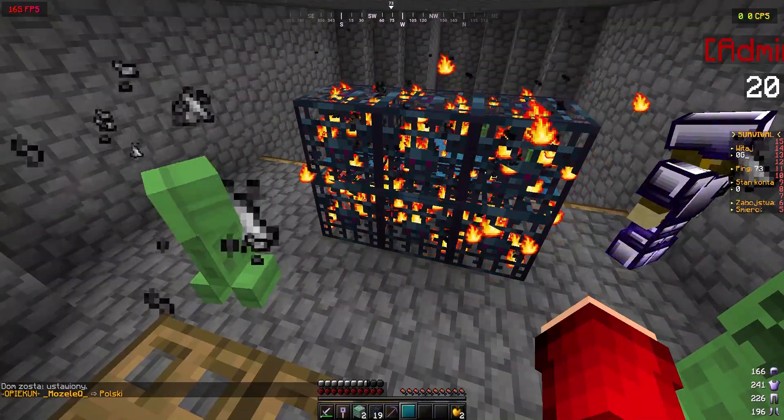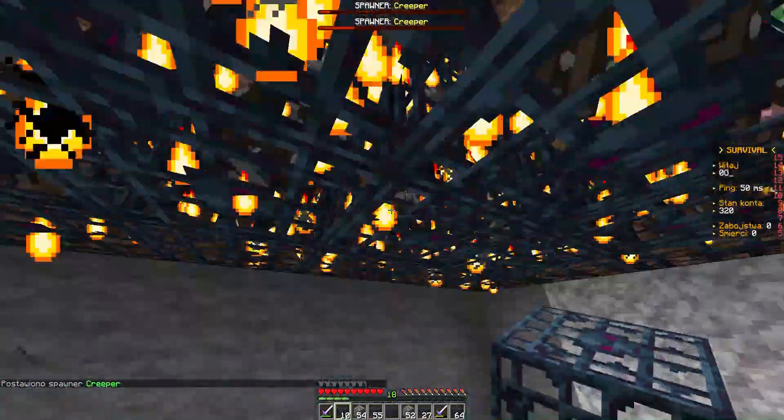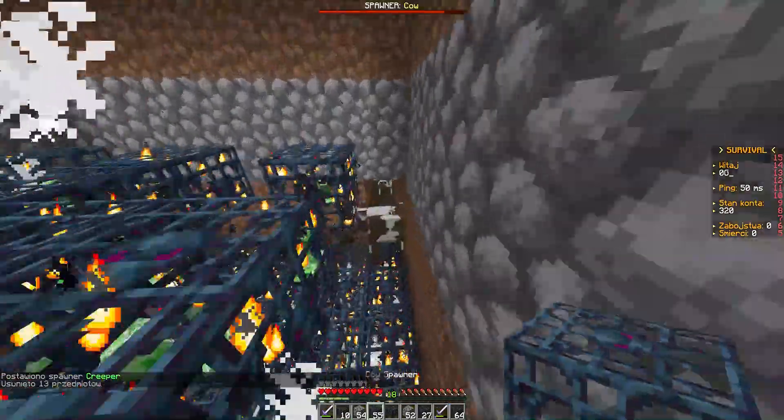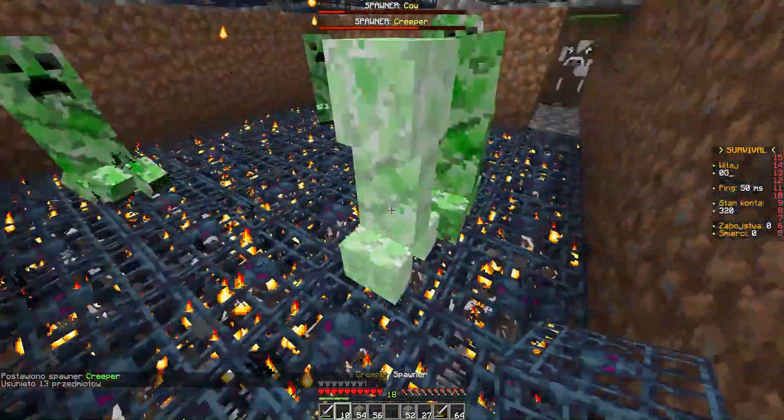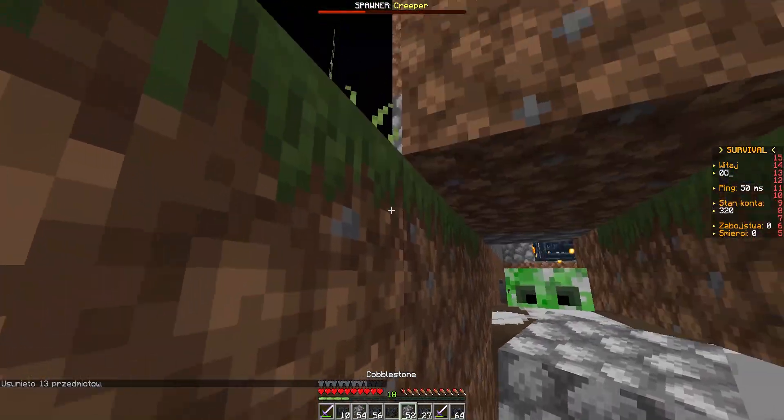As you can see, once the creeper spawns, let it explode — and it will drop the spawners without breaking them. That's pretty much how you do it. As you can see, I've made a really big farm of unlimited spawners. You can do this with iron golems or any type of spawner. Keep in mind this will only work on a small percentage of servers.